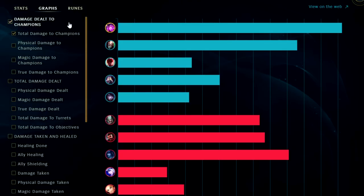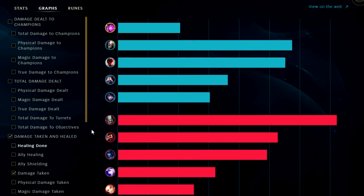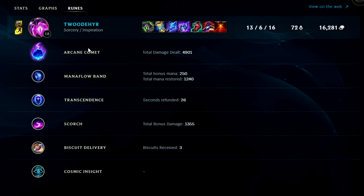Looking at damage dealt to enemy champions — on support Vel'Koz, having the least gold in the game, we dealt the most damage by a nice margin. Looking at damage taken, we hadn't taken that much — very similar to the Lux. For runes: Arcane Comet did nearly 5000 damage, Mana Flow gave us back 1200 mana plus a bonus 250 AP, Transcendence refunded 26 seconds of cooldown, Scorch did 1355 damage — a little more than expected. Overall Vel'Koz is very similar to playing Brand, but you position a little bit better since you out-range them, and you have much better potential to stall the game out. It just requires a little bit better positioning.